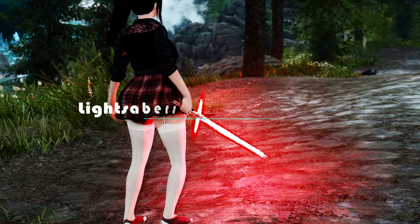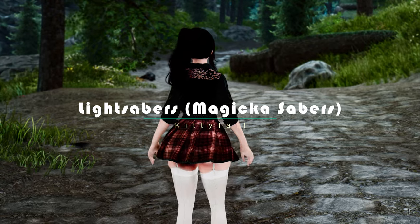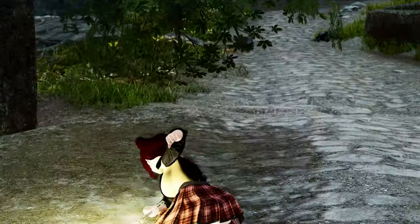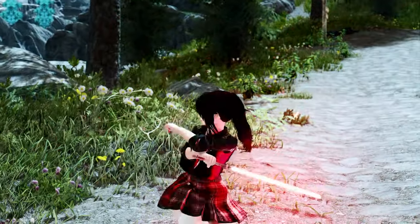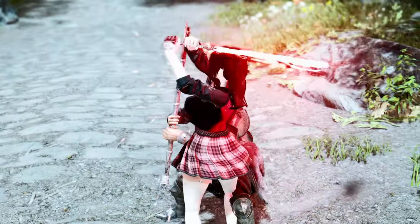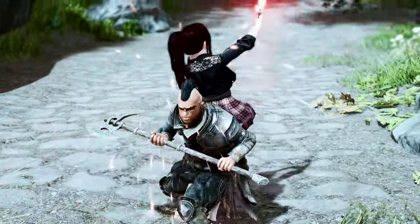Lightsabers is a game-changing mod that introduces custom mechanics and mind-blowing visual effects to your Skyrim experience. Craft your very own lightsaber at the forge and unleash its power like never before, with a total of seven unique lightsaber-type weapons to choose from. What makes this mod truly special is its incredible attention to detail. When unequipped, the lightsabers remain hidden, but as soon as you equip them, they come to life in all their glory with the same iconic sound effects and visual effects that made Star Wars a cultural phenomenon.